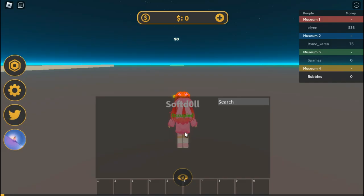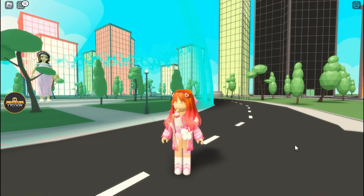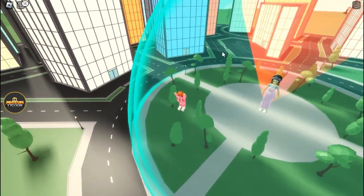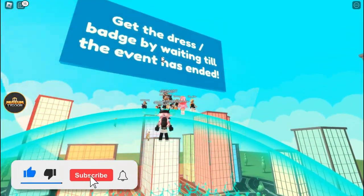Go ahead and join the game. Once you have loaded in, click on the icon on the left side and you will be teleported to the event game. Once you're there, there is a countdown bar — you just want to climb up, and here is the timer.